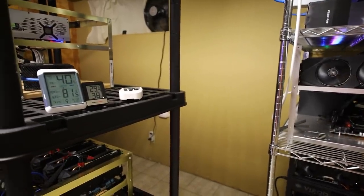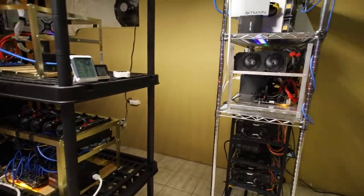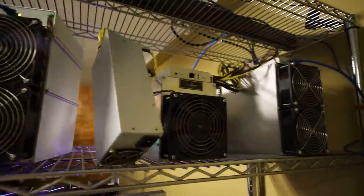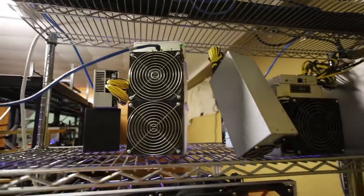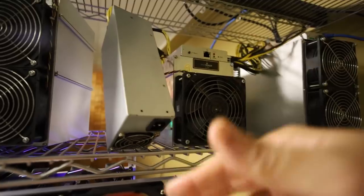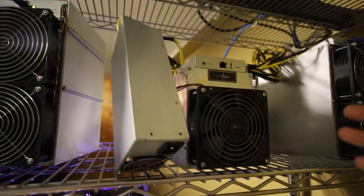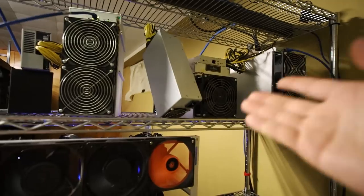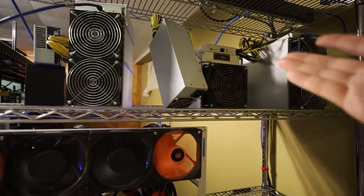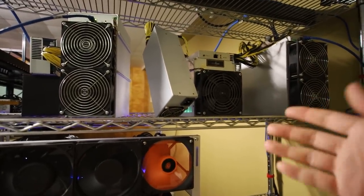Now let's talk about my ASICs — my really loud ASICs. I have an Antminer Z15 and an A10 Pro, both from Crypto Miner Bros. Right in the middle is an L3+ which I had to move here from where I lived before. I don't have the L3+ plugged in right now because I don't have power for it. It was my solo Litecoin mining machine, but it ran for a couple of months without finding a single block, so I basically lost three to five months of electricity on it.